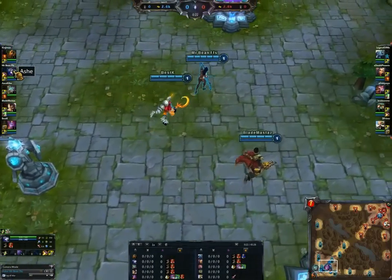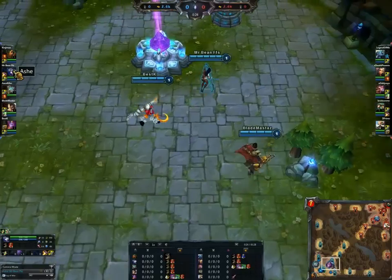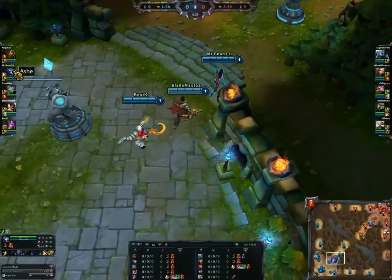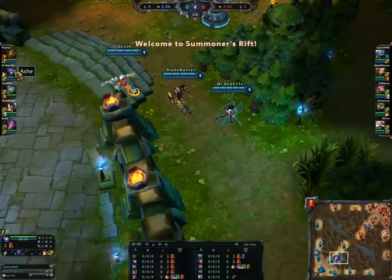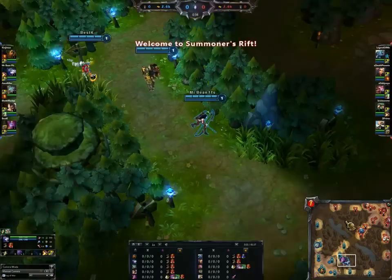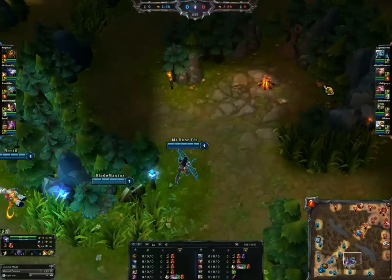I mentioned one build and then someone says, well, I can do that. He sends me a game and this is going to be a very good game apparently. So we are going to go for Jungle Ash here, which is going to be awesome.